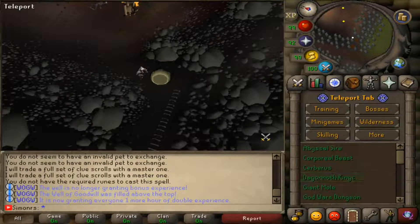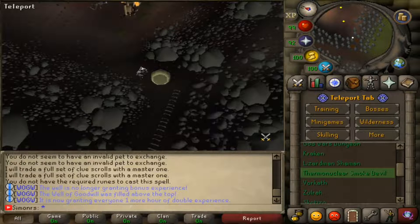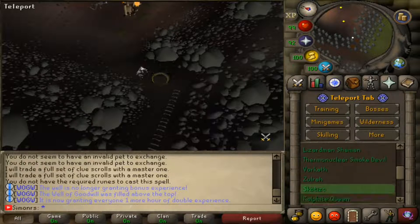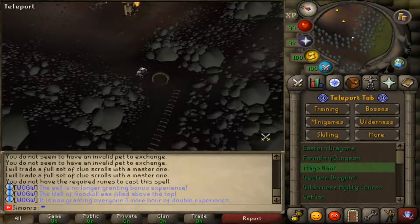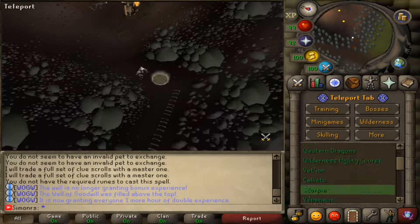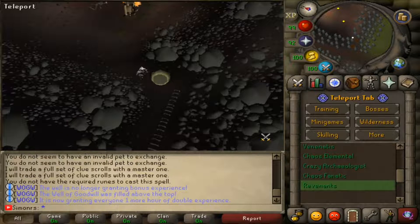They have Abyssal Sire, Corporeal Beast, Cerberus, Dagannoth Kings, Gymo, God Wars, Kraken, Lizardman, Thermonuclear Devil, Warcraft, Scoot Diesel, Zulrah, Hydra, and Calphite Queen — that's actually nice. And for the Wilderness Boss section, I think they have all the Wilderness Bosses: Chaos Fanatic, Archaeologist, and Revenants.